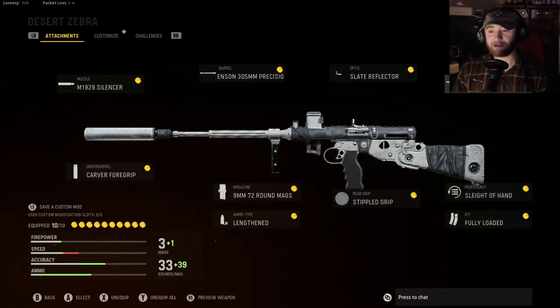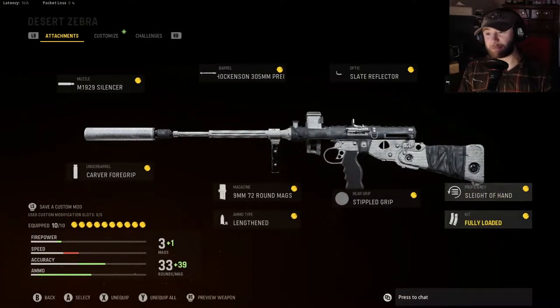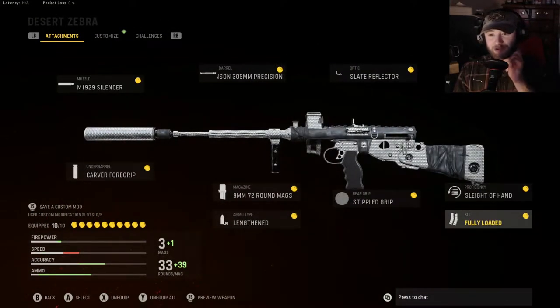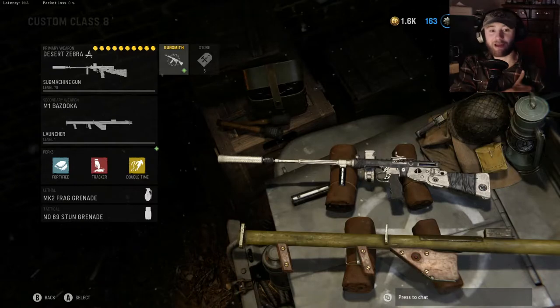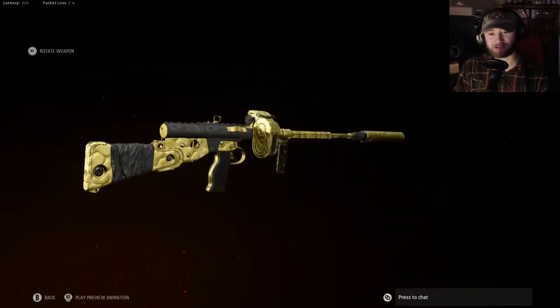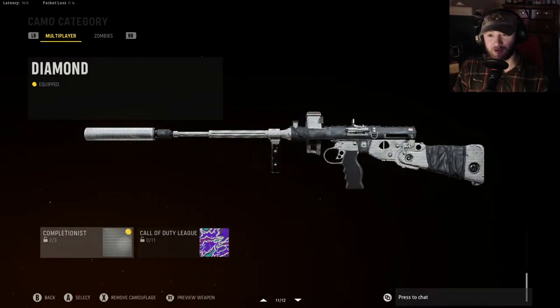We've also got the Gawayan H4 folding stock and Sleight of Hand — so even with 72 rounds it's nice to reload as quickly as possible. When it comes to proficiency and kit, feel free to switch things up depending on what you prefer. I find that Sleight of Hand and Fully Loaded is the best way to go for me, but that's dependent on game mode, maps, play style, and all that. I think this thing looks very dope in diamond. I don't know what it is — this gun actually just looks good with most camos. The gun itself is borderline goofy looking but it's not too shabby.